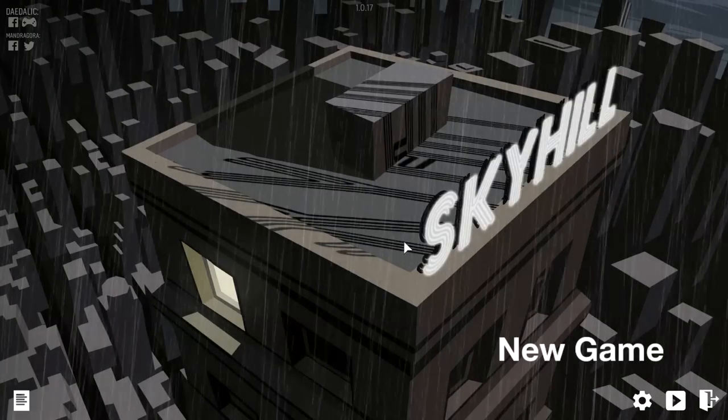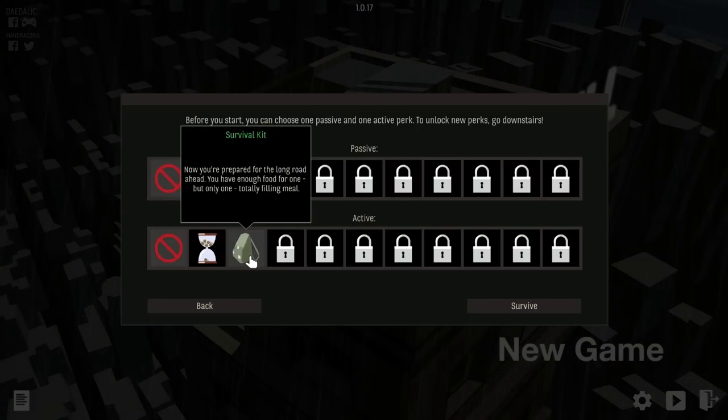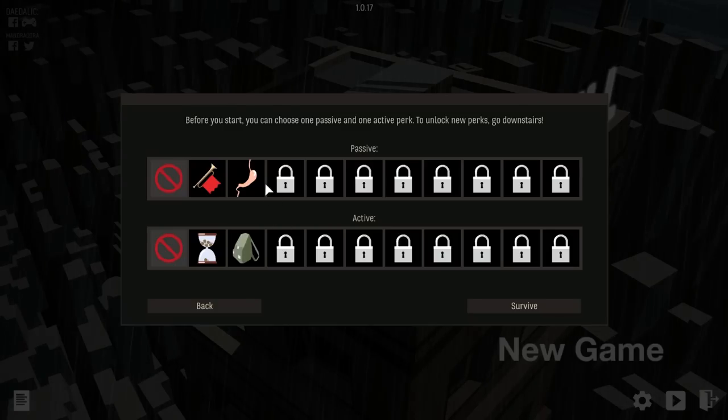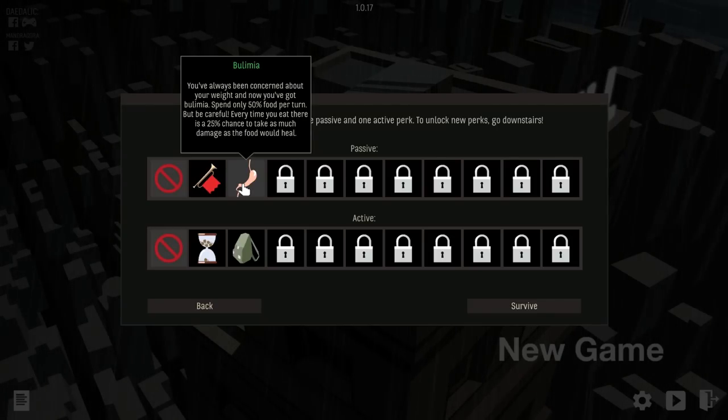We slumped over and apparently we got some new things — let's go take a look. Play on normal. We got a couple of new perks — one passive and one active. We unlocked Rampage: you always strike first, you never give up, and you won't retreat from a fight. We also unlocked Bulimia: spend only 50% food per turn, but every time you eat there's a 25% chance to take as much damage as the food would heal.